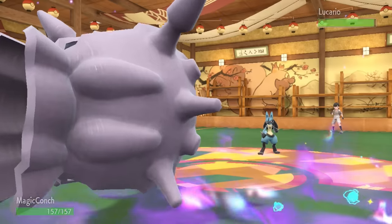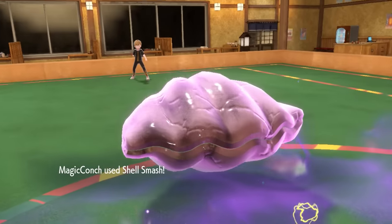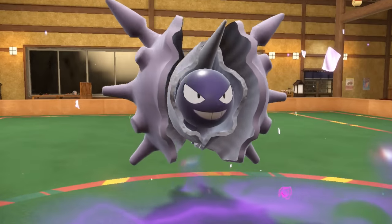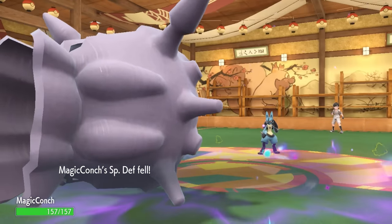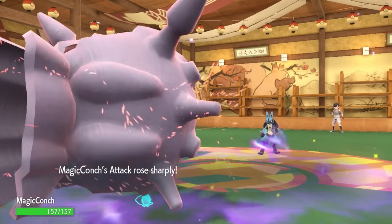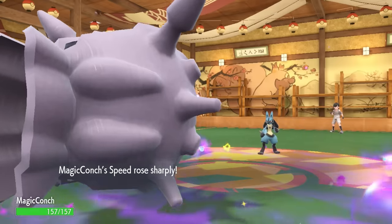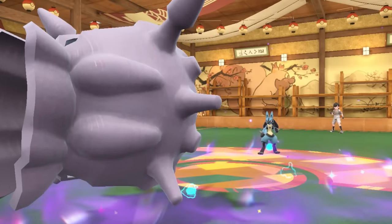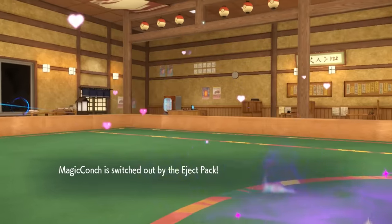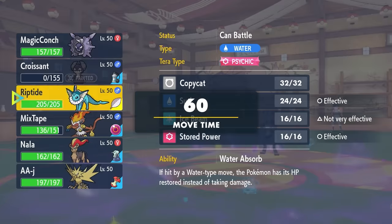They actually end up switching into Lucario, which is a bit unfortunate — he is a short king over there, looking about four inches tall. I'm able to go for that Shell Smash regardless and get all the stat boosts that come with it. But instead of activating what normally would be a White Herb negating the stat drops, I activate the Eject Pack, and now I'm free to go into Vaporeon.